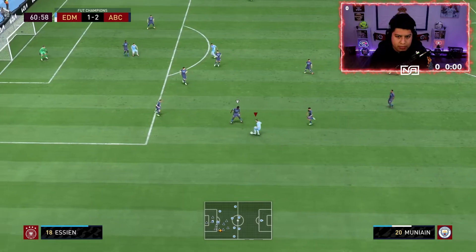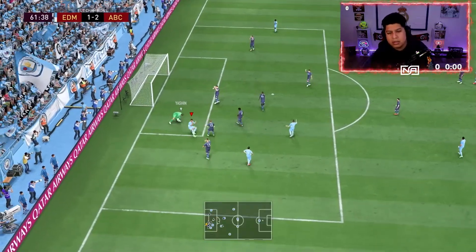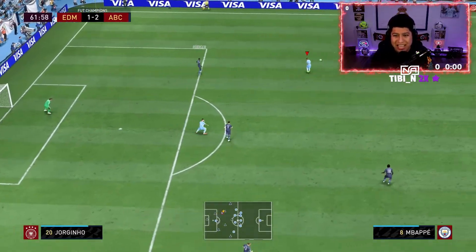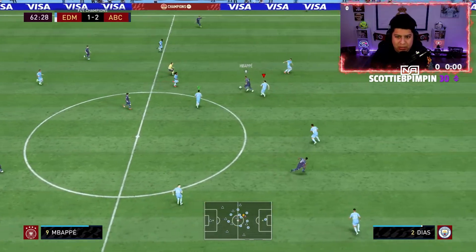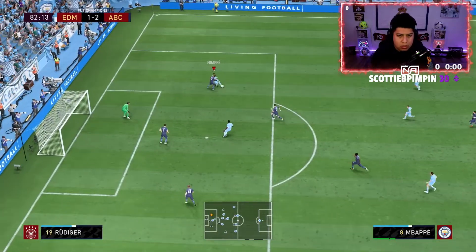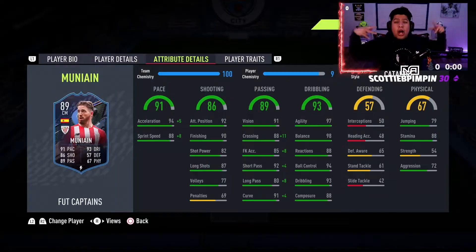Nice dribbling there — he managed to lose his marker. Offside, but good dribbling by Munyan. I think Munyan would be better off playing as a CAM, which I may switch to, because I think CAM would be a little bit easier to play him in. Munyan — oh my god, his goalkeeper blocked it out! No way — Munyan with a clutch tackle!